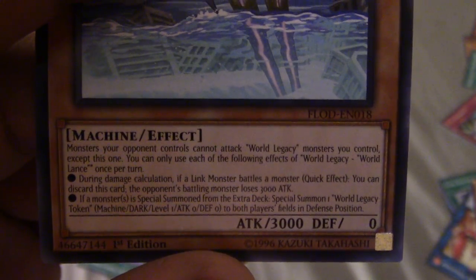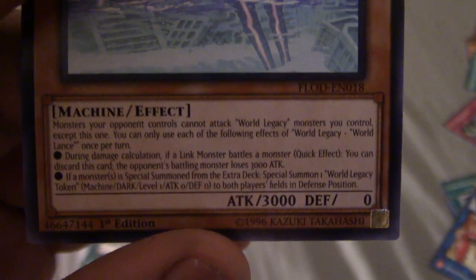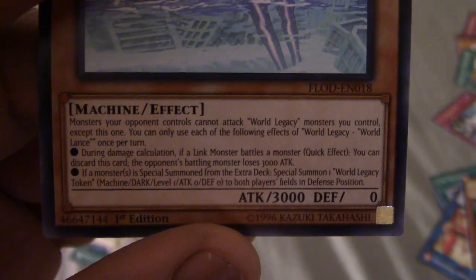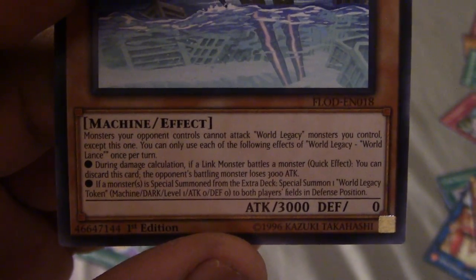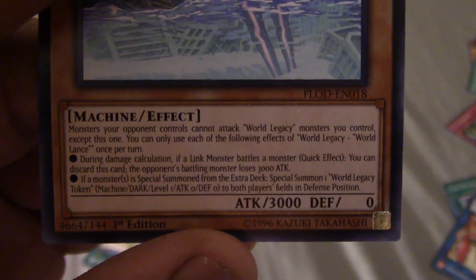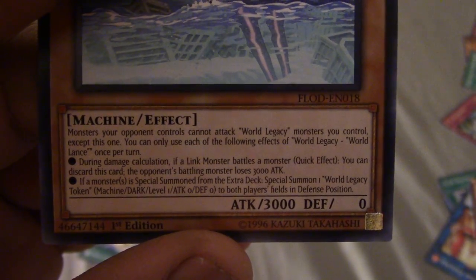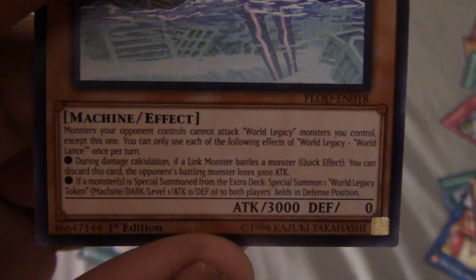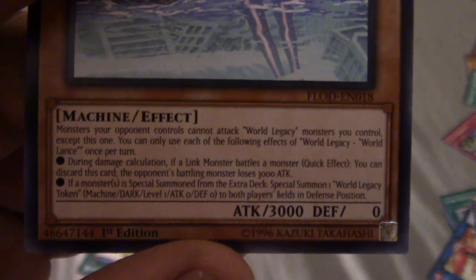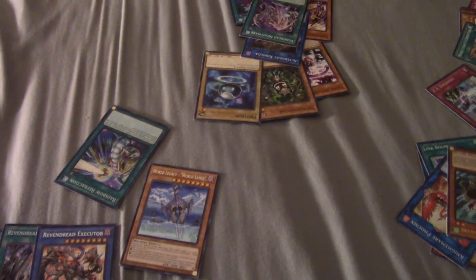This card seems pretty good - let me read it. Monsters your opponent controls cannot attack World Legacy. If a monster is special summoned from the extra deck, special summon one token to both players' fields in defense position. During damage calculation, if a link monster battles a monster, you can discard this card - the opponent's monster loses 3,000 attack. This is actually a pretty decent card, this can get some OTKs going. I feel like somebody's going to come up with an OTK - this is busted.